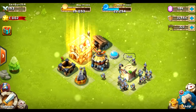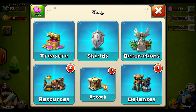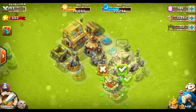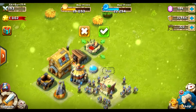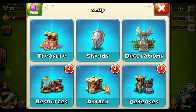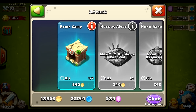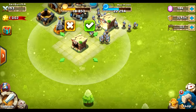I went ahead and upgraded the town hall again, and I used some gems to speed it up — really that's because I wanted another army camp. We wanted some more guardians to get built up so we can attack people easier and get resources quicker. So I'm going to go ahead and throw down this other army camp and let that build.